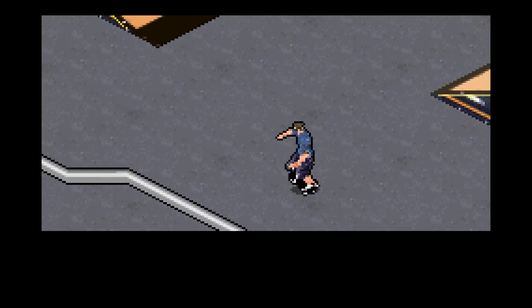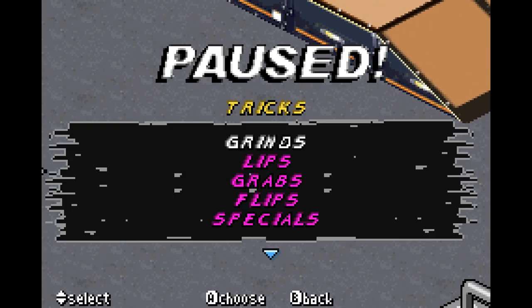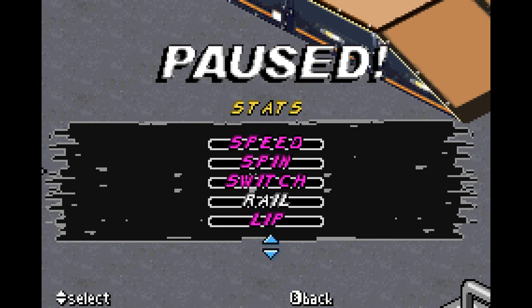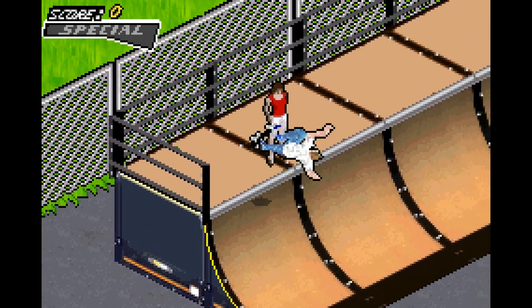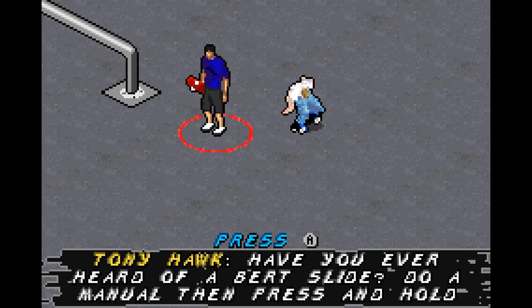By the way, even though this game has no gap checklist, it does have some unlockables. For our main creative character, we can unlock stats — as you can see we have the stats — and we can also unlock clothing and boards. So we can unlock things. Right now we just have our shitty creative board and our default look.